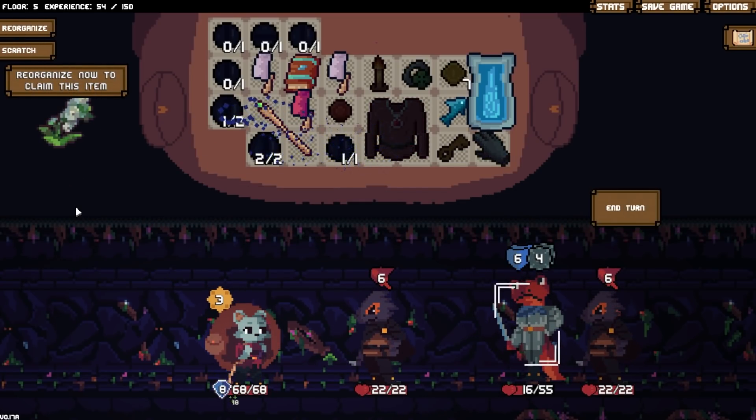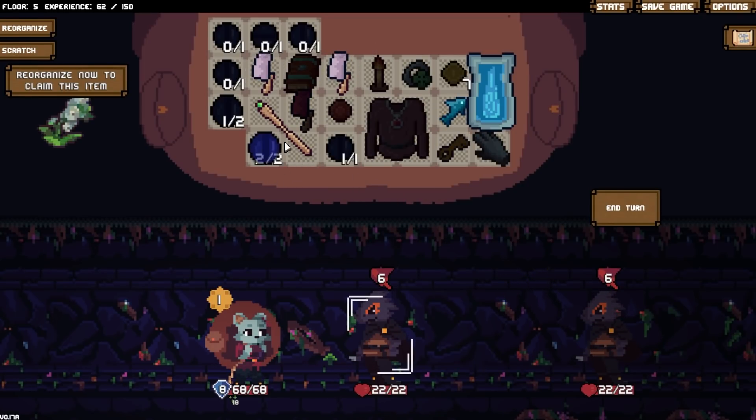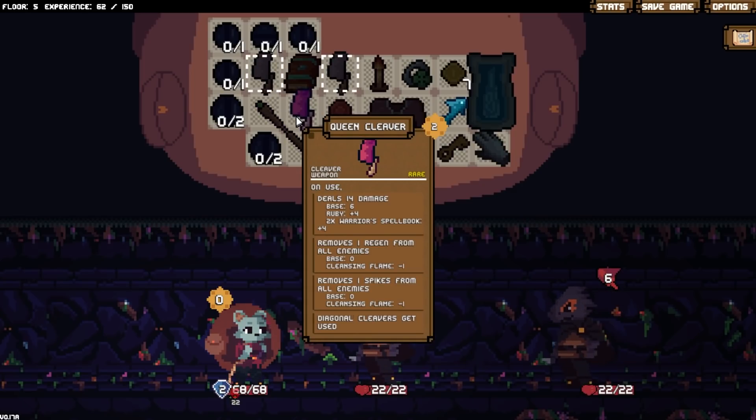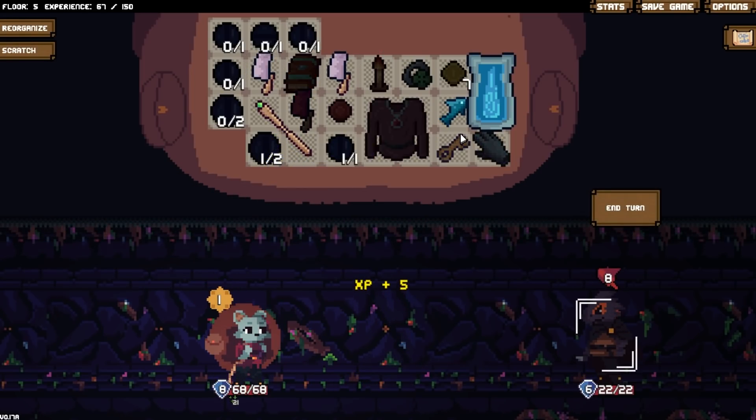Every time I see the Bramble, I'm always impressed with the weird pixel density on it. Like, it feels like it's one of the more high fidelity items in the game. A lot of them feel a lot more blocky and shape-ish, and it almost seems realistic in comparison.